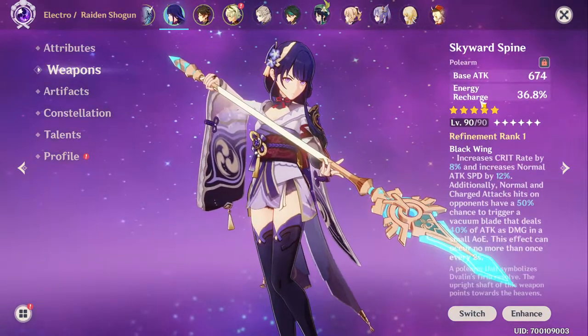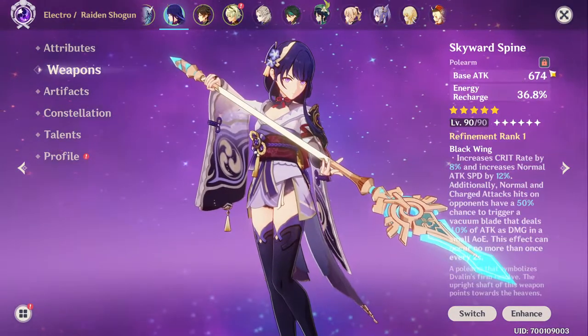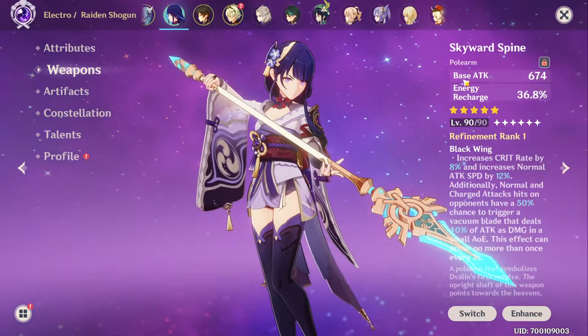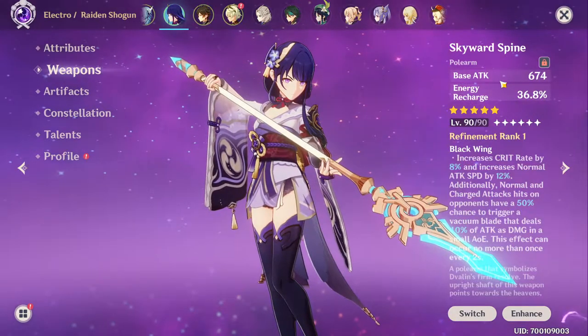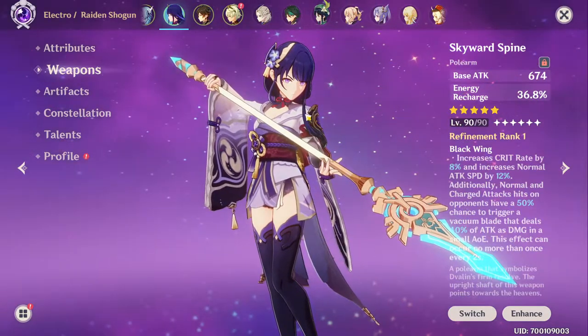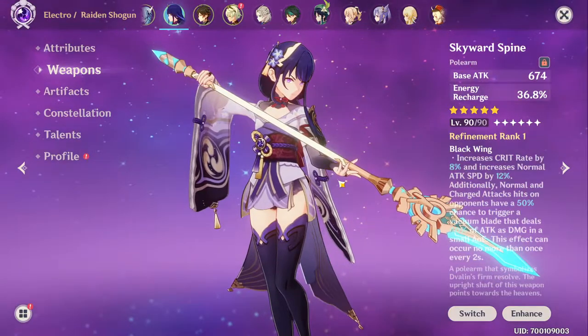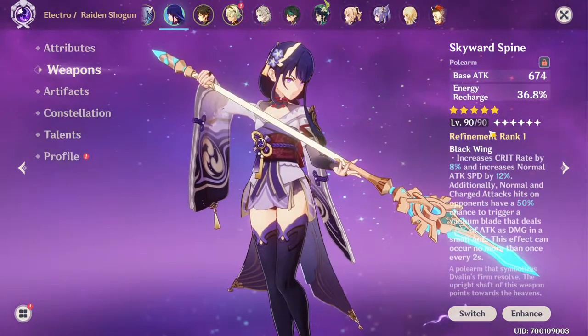Let me talk about what it does and its ups and downs. The base attack is actually pretty high at 674, but the energy recharge substituted for it is only 36.8 percent, which is really unfortunate because the Raiden Shogun really likes having energy recharge.